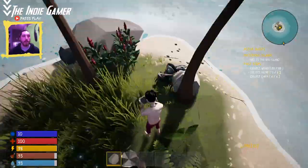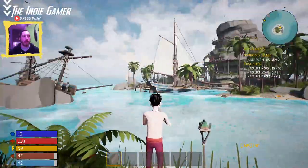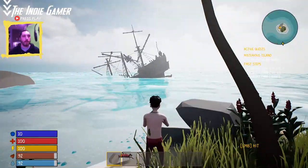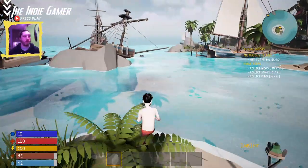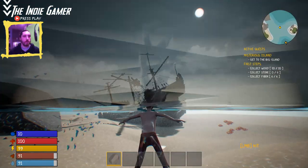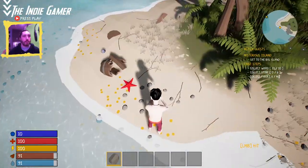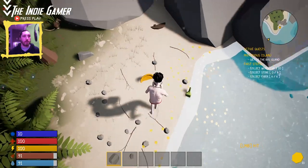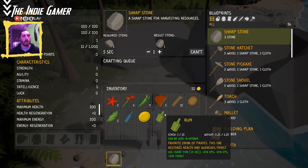Looks like we got all the wood. We've got some fibers, now we need stones, so we're going to head over to that island. You can see some shipwrecks over here. Right away I like the aesthetic of this — it looks good, it's very smooth, no problems with movement or anything, it's easy to get around and pick stuff up. You can swim, which is really cool. We'll make our way over here to pick up some more stone. There's a water jar — that's got to be good. Some gold coins.